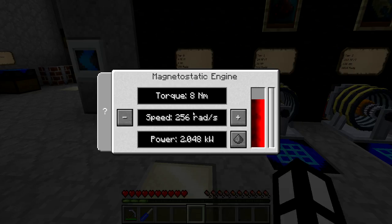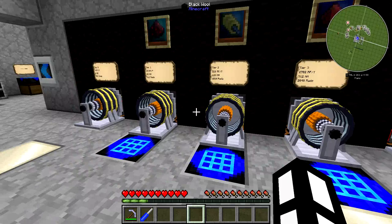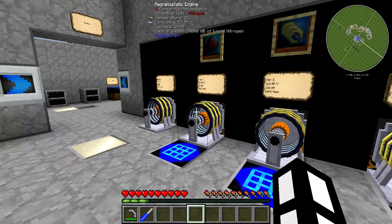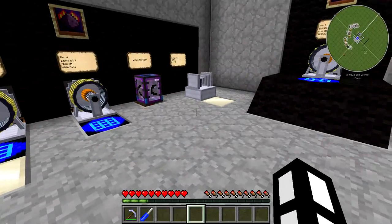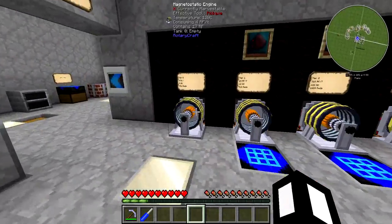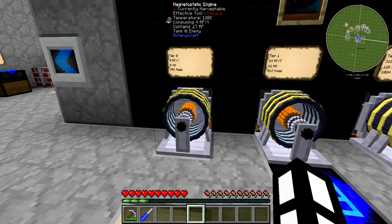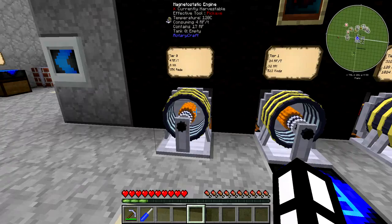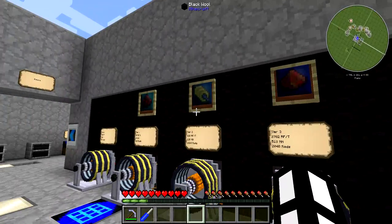So to get started, you have the basic magnetostatic engine. I haven't bothered to put in the crafting recipes for all of these, because if I showed you how to craft every single item, A, I'd be insulting your intelligence for not being able to use NEI, and B, it would just take twice as long. There's one crafting recipe for one of the engines, and that's tier 0. The rest of them you have to build upgrades for, and I'll explain those as I go.